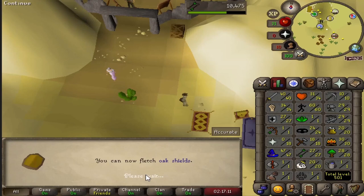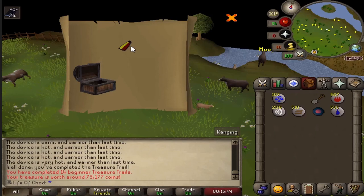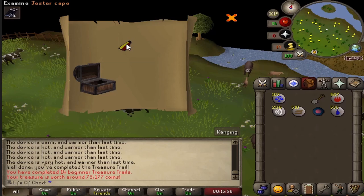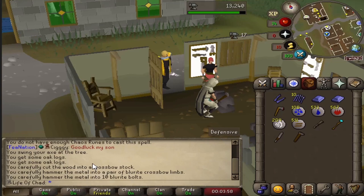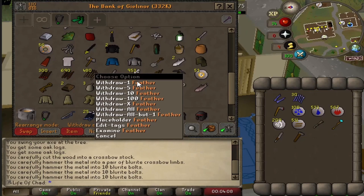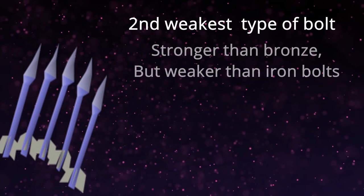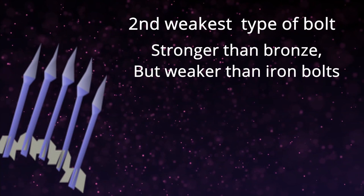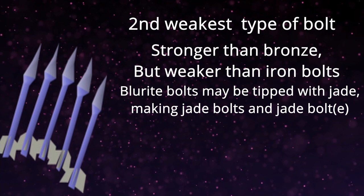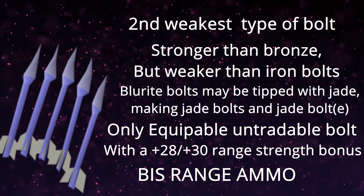We get another beginner clue and open the final step, using the beginner bow. We just got another untradable unique item: the Jester Cape. Now with the XP from the Tourist Trap quest, we use it to make some Blurite Bolts and Blurite Crossbow limbs. When making Blurite Bolts, you have to manually do it — there is no automatic option, which gives really good XP per hour. We unlock the Blurite Bolts. Blurite Bolts are the second weakest type of bolts, stronger than bronze bolts but weaker than iron bolts. They can only be fired from at least a Blurite Crossbow or better. They may be tipped with jade, and those Jade Bolts can be enchanted to become Jade Bolts (e). Blurite/Jade Bolts are the only equippable bolts in Old School Runescape, having a plus 28 slash and plus 30 ranged strength bonus, making these the best ranged ammo to be equipped in the entire series.